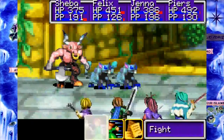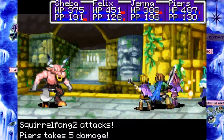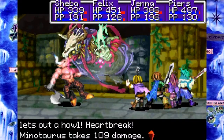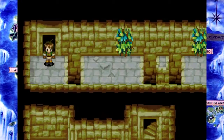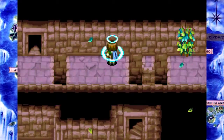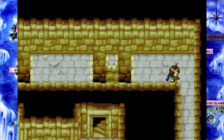Jenna can one-shot the rats if she has an unleash, but if she doesn't, I don't think she can. It may or may not be the same case for Sheba. Both Felix and Piers definitely do enough damage to one-shot them. That's a swing and a miss. Two misses. Well then.